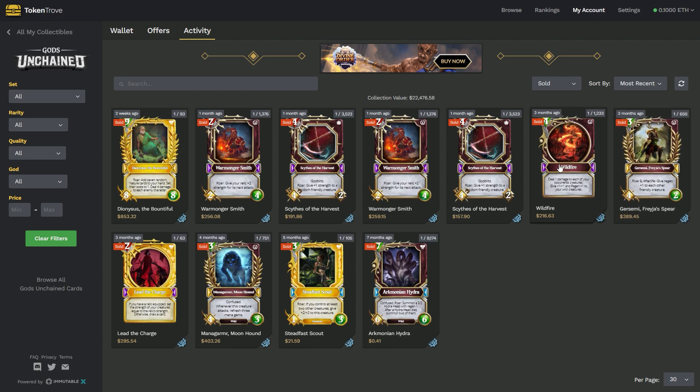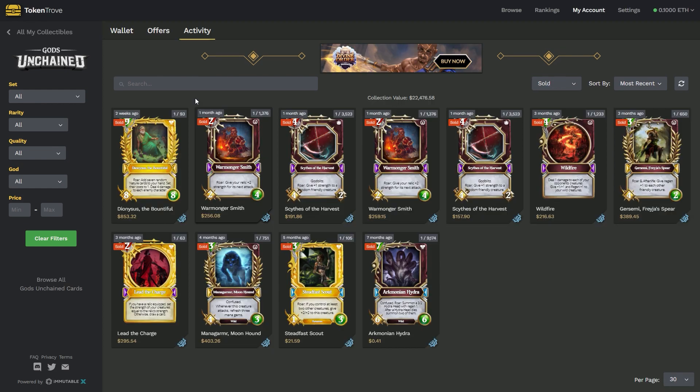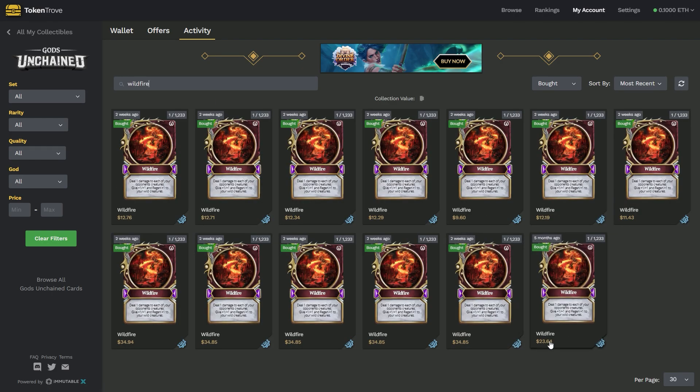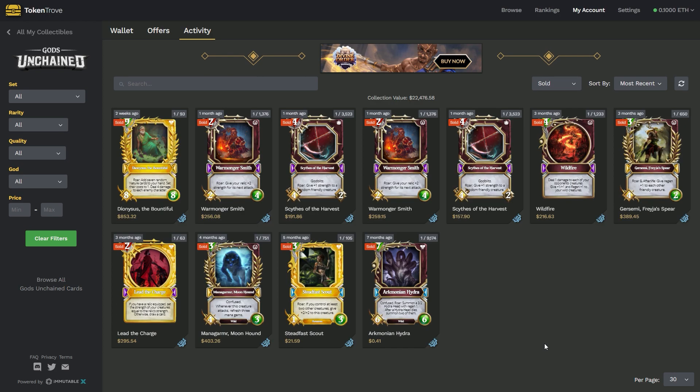Wildfire was another example of this. I sold this one for $216. I initially picked up Wildfire — what did I pick it up for? I picked it up for $23 right down here. And Dionysus the Bountiful I sold for $853. I picked this one up for about $500.